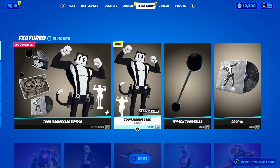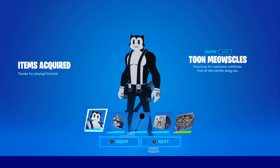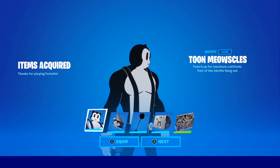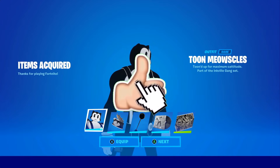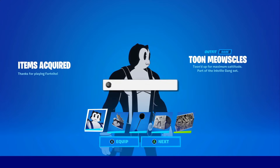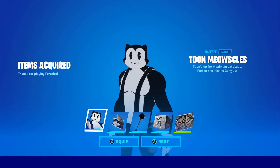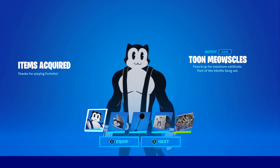In today's shop we have the brand new Two Meowsicles skin, and guys this skin is insane. I'm going to buy it — three, two, one — and boom, I just bought the brand new Two Meowsicles bundle here inside of Fortnite! If you also want this skin gifted or anything else in the shop, all you have to do is drop a like on the video and subscribe with the post notification bell turned on, and comment your Epic Games username down below.